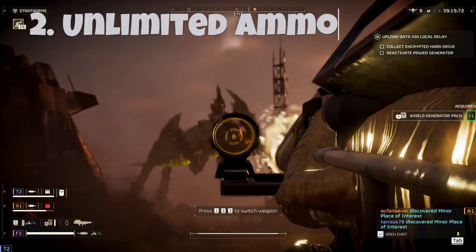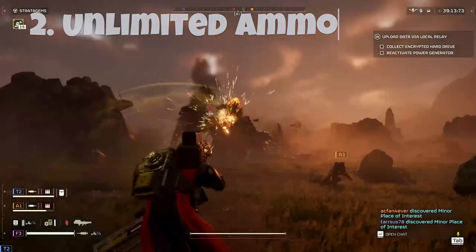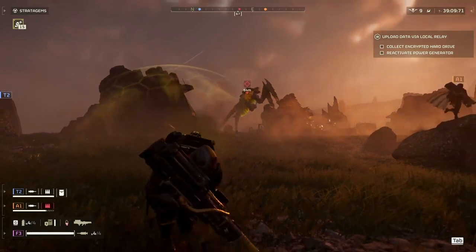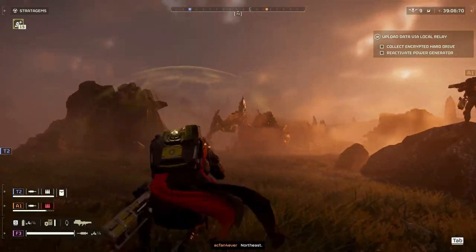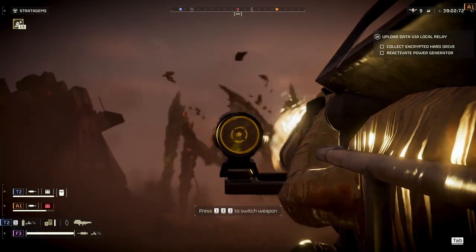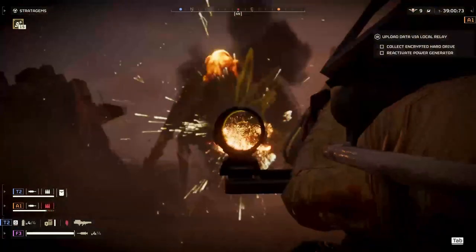The second thing with the Quasar Cannon is it has unlimited ammo. The only thing you have to worry about is a short recharge and a wind-up time while shooting. Generally it takes about 3 seconds to fire when you are aiming, so make sure to stay on point with it for 3 seconds.